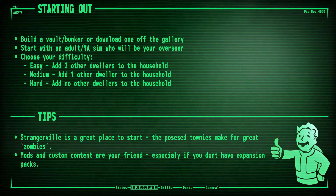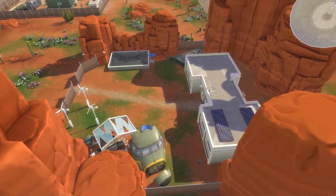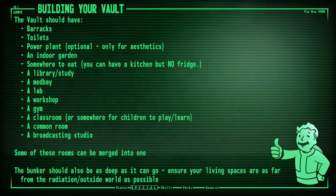Some tips before we go further: if you've got Strangerville installed, that's a great place to put a vault or bunker because the possessed townies walking around make for great zombies - great to hide from them. The hazmat suits are a nice touch too. Mods and custom content are definitely your friend, especially if you don't have any expansion packs. I've downloaded some Fallout CC for my own game. When building your vault, the power plant is optional - there's some cool machinery-esque pieces from Get to Work that can look like an engine or power plant, but that's purely for aesthetics.